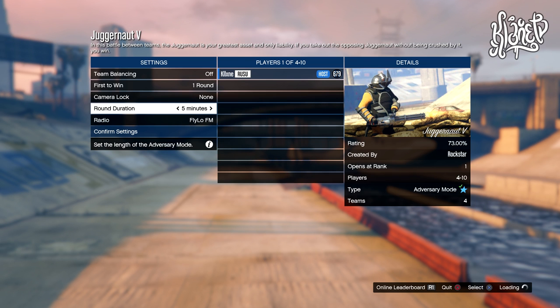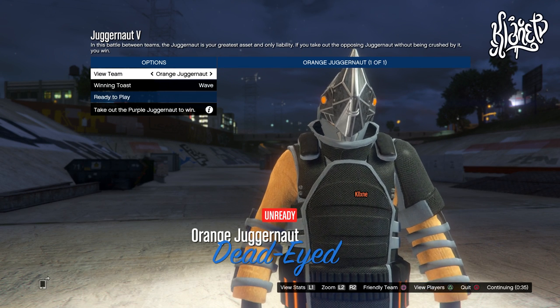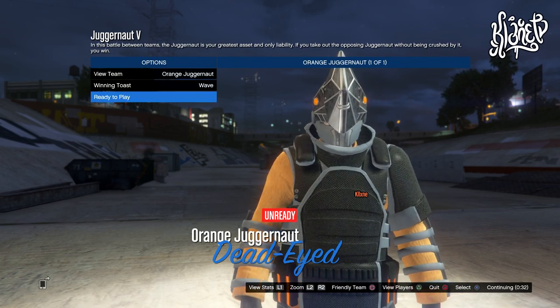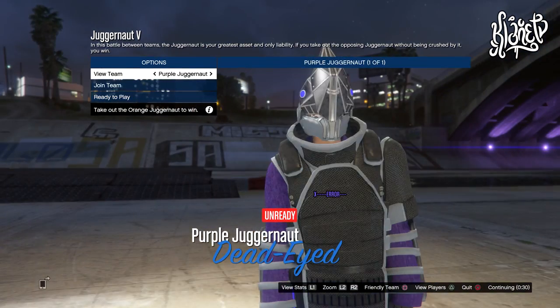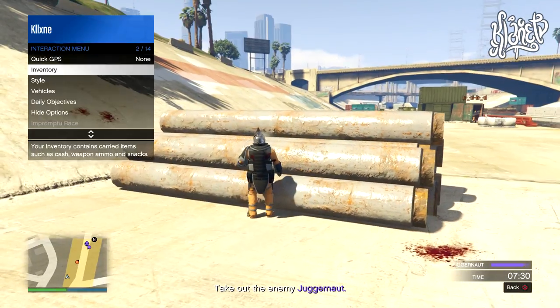Go down to where it says Time and put the time to 10 minutes. Once you have your three other people join you, go ahead and start up the job. Make sure to switch around the teams in order for you to get the orange juggernaut outfit, so just keep switching around until you get it.